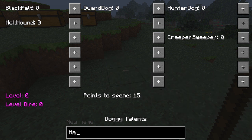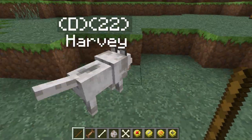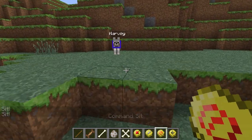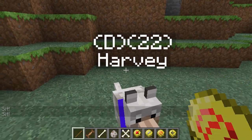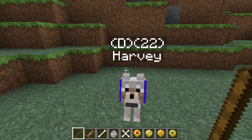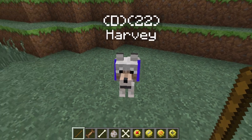You have to give your dog a name, so I'm going to name mine after my dog Harvey. Now we have a dog called Harvey, as you can see. I'm not entirely sure what 'D22' means - I'll throw in an annotation or description below when I find out. Probably something like how new he is, like a beginner level or something.